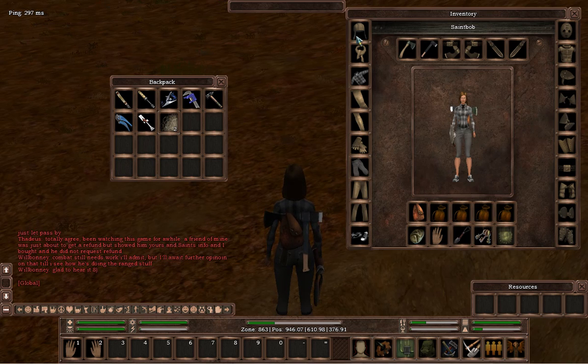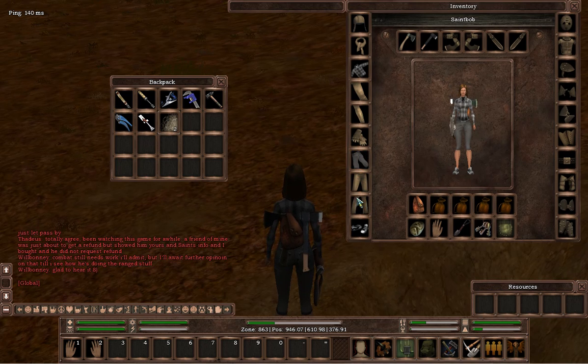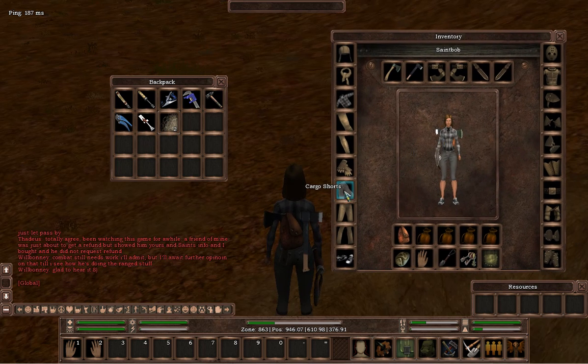One thing to note: if you're unsure of where a certain item goes — because there are three trousers slots and different arm slots — what you can do is place it on top of your character and that will automatically place it where that item belongs. It will also put whatever item was already there into your backpack. So that's the inventory window pretty much explained.